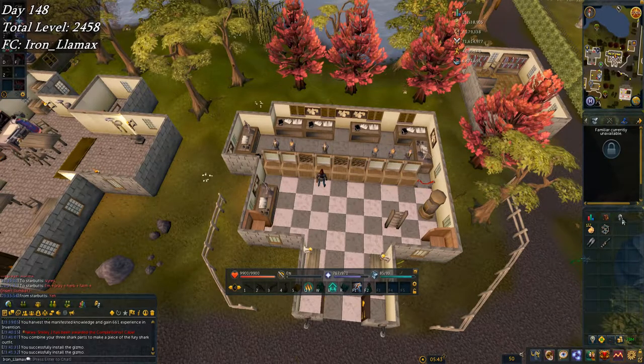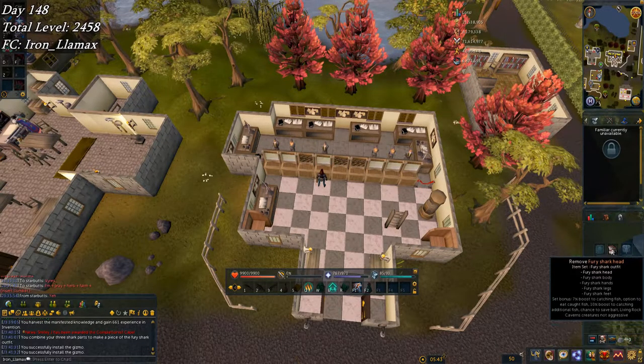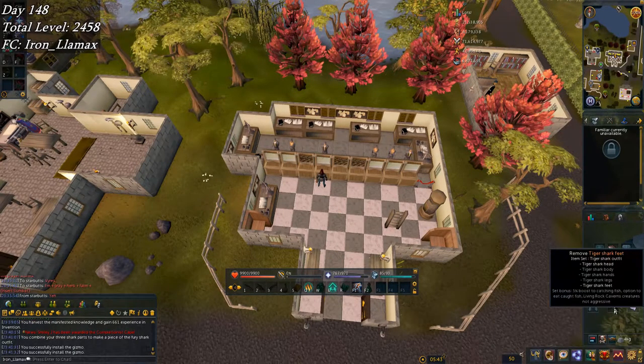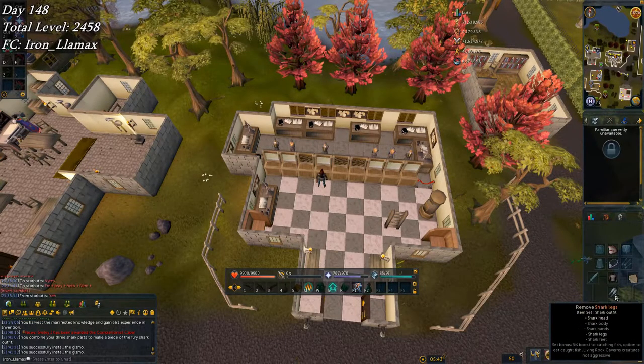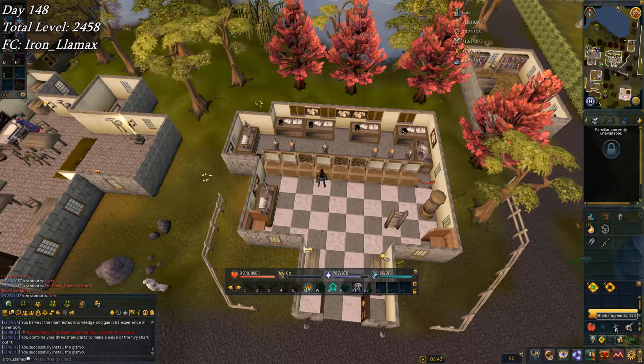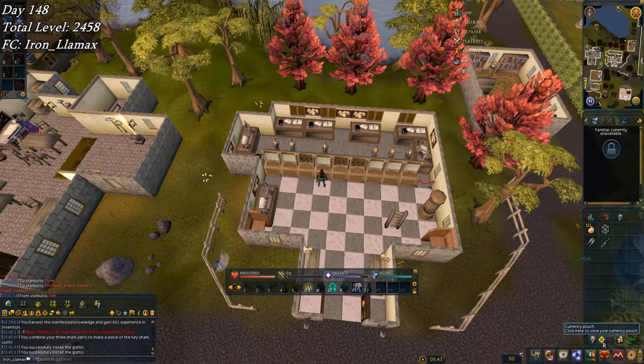I was able to make a total of three more pieces, which gives me the fury shark head and the tiger shark legs, so only a few more pieces left to go — two more bodies, one more legs, and two more feet. I'm about halfway there. Those shark fragments really pile up. I'm not actually sure how the XP rates compare between the fury shark outfit at barbarian fishing versus AFK-ing at Priff waterfall versus wabagongs.